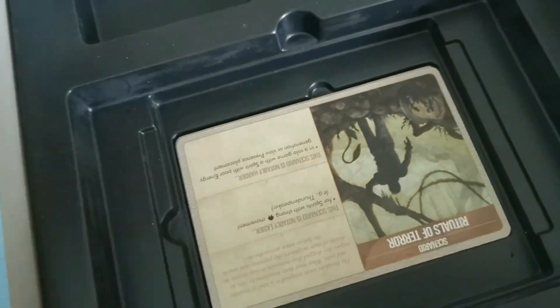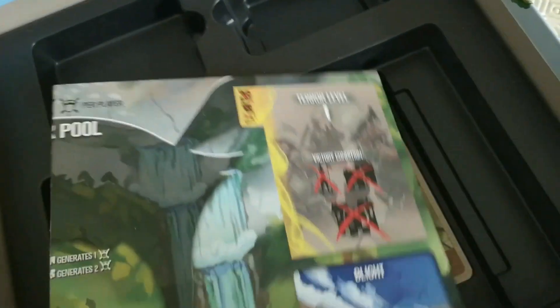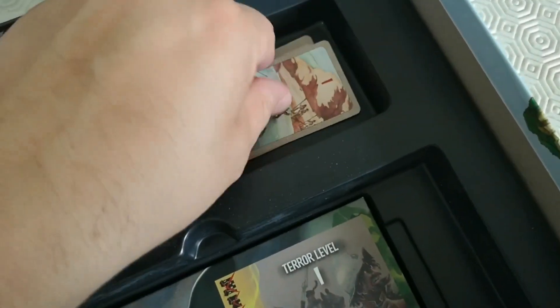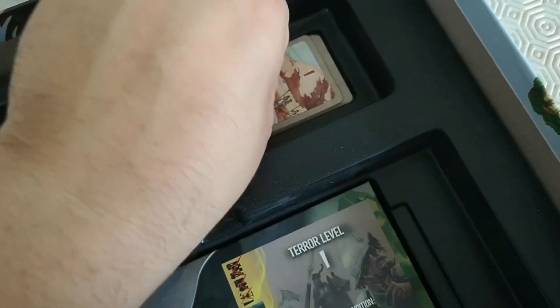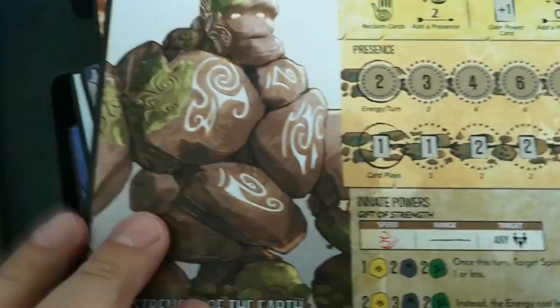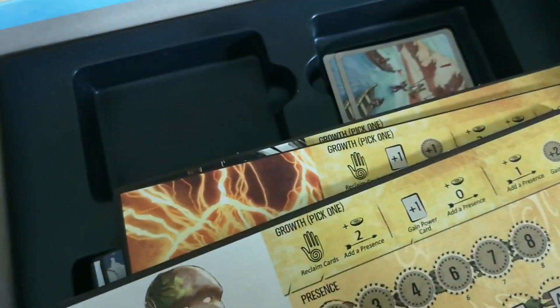The scenario goes there, then you drop on the little board, these little cards go back in here, your player boards drop in on top, and your cards go in there.